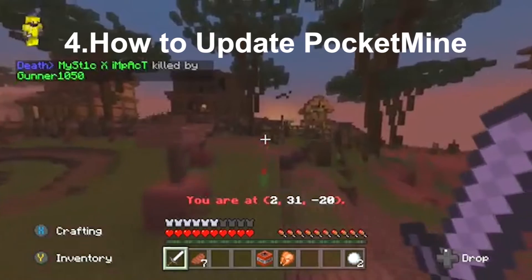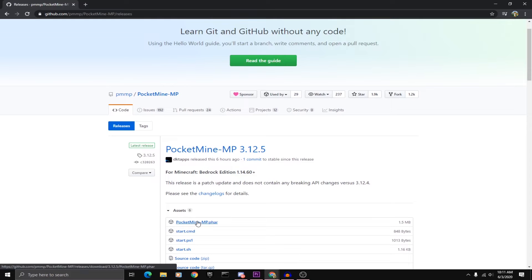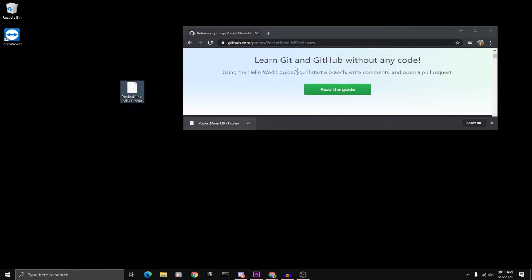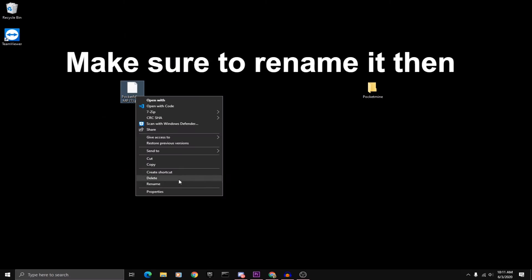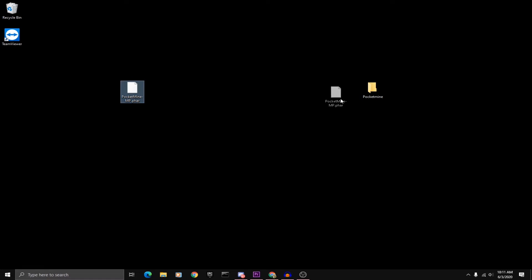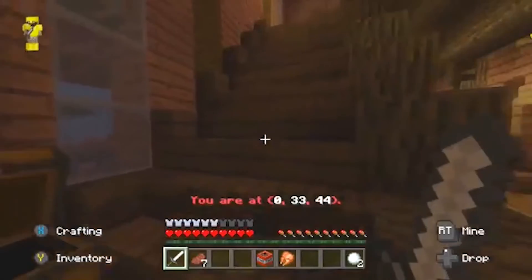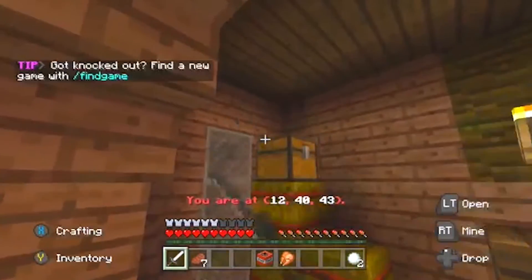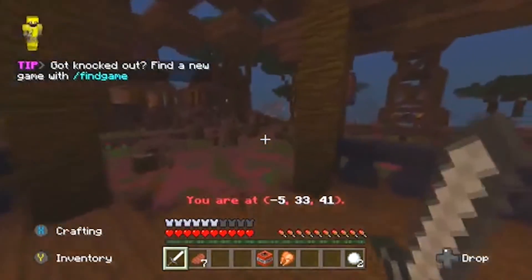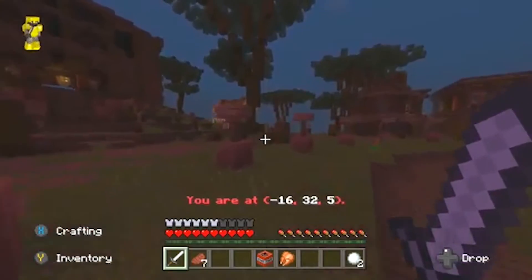The next common question is how to update PocketMine. The easiest way is to go to the official PocketMine page and get the PocketMine .phar file. Make sure your PocketMine .phar doesn't say 'PocketMine dash .phar' with a number in parentheses, because that means you may have downloaded it multiple times. It needs to be named exactly 'PocketMine.phar.' Drag it into your server folder and when prompted, choose copy and replace. Otherwise you might run into issues with PocketMine not running, showing a version warning, or being unable to join your server.